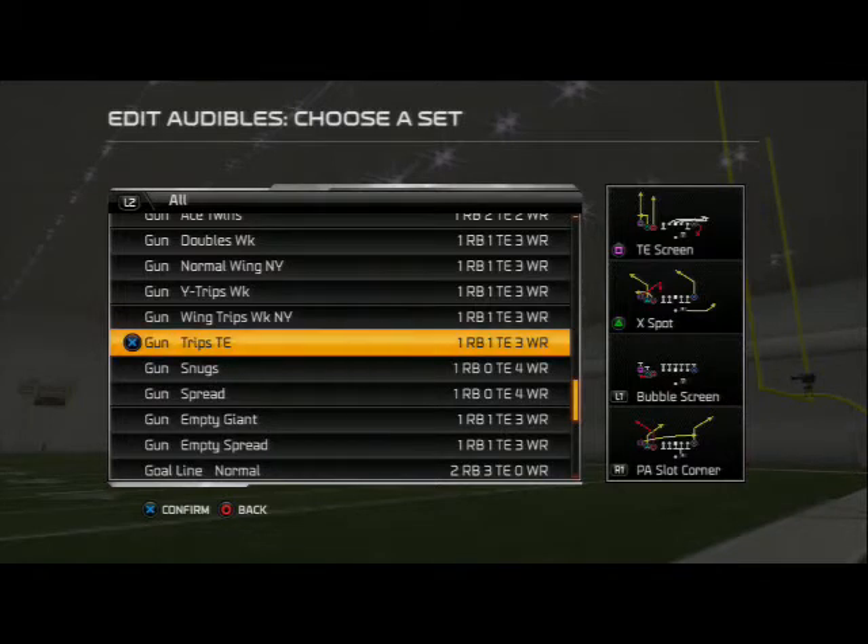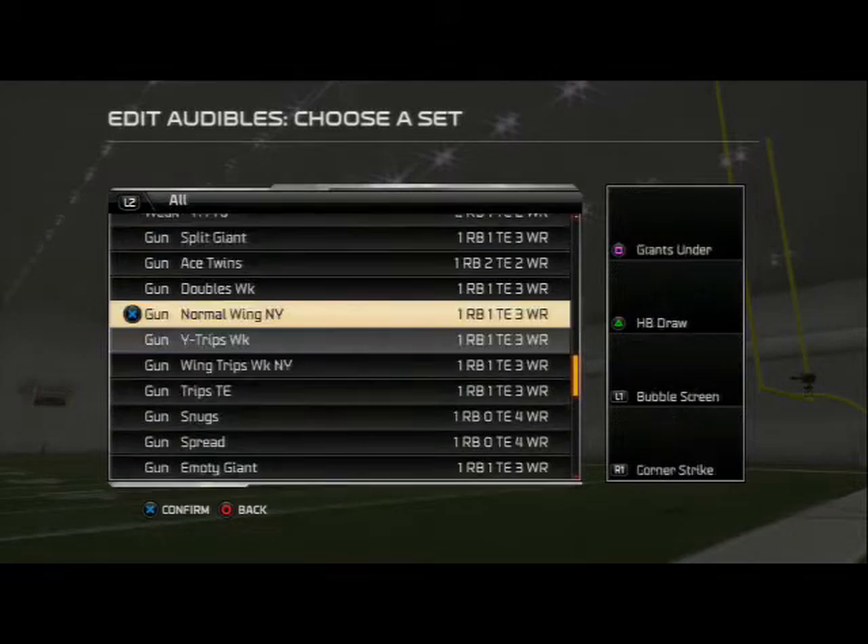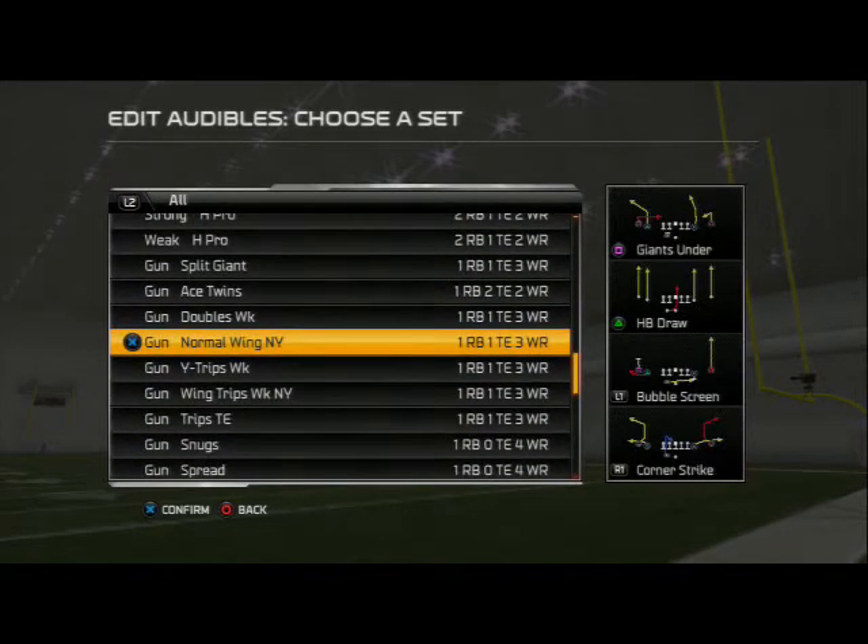The base formation we're going to be using is the Shotgun Normal Wing New York. We got a lot of good things here. I added some quick audibles you're going to want to take note of: I added the Giants Under, I left the halfback draws as the run audible, I added the bubble screen and the corner strike — all can be found in the Giants playbook right in here.